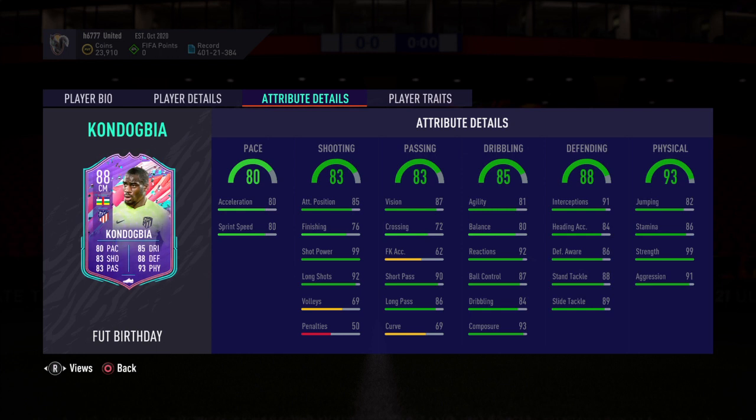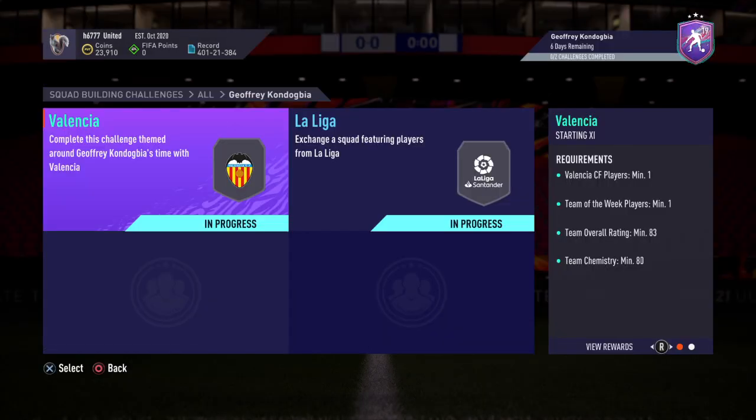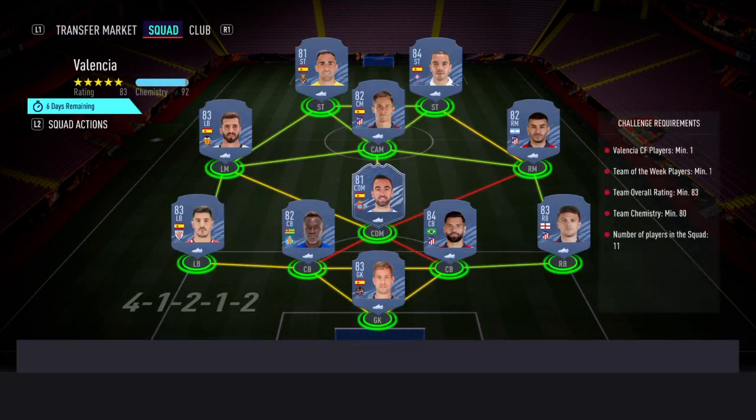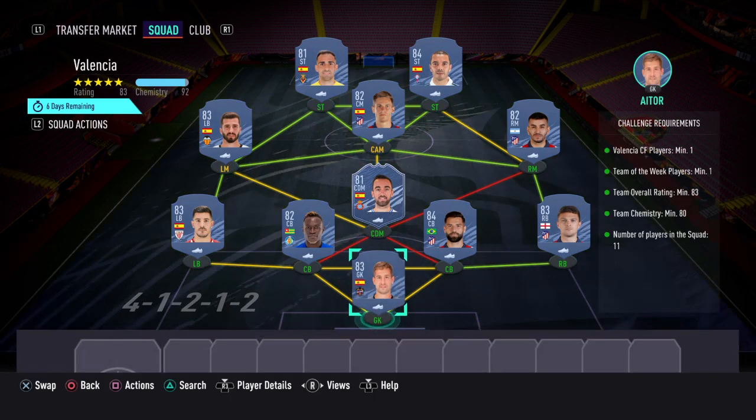Without further ado, let's check out the solution and see how much it's going to cost. In order to obtain that card you'd have to complete two SBCs. The first one is called Valencia, and for this one you get a gold players pack. The requirements are: Valencia players minimum one, team of the week players minimum one, team overall rating minimum 83, team chemistry minimum 80, number of players in the squad is 11.